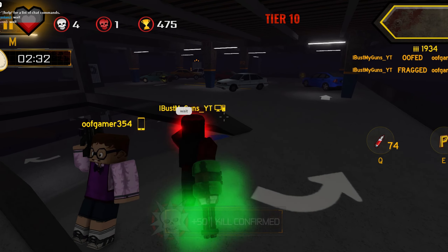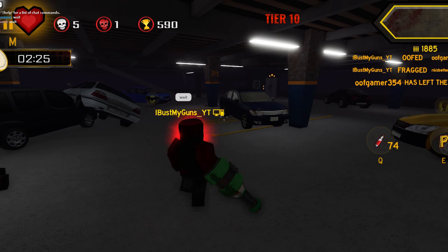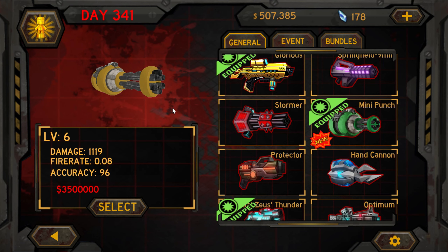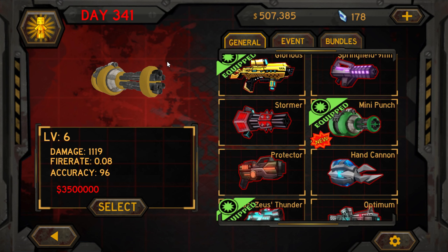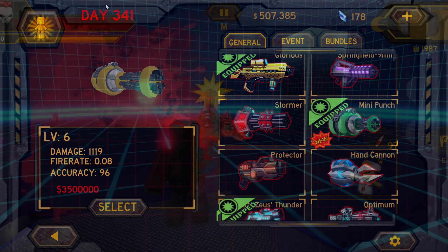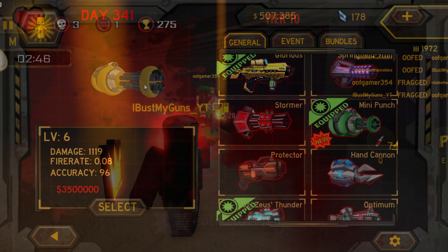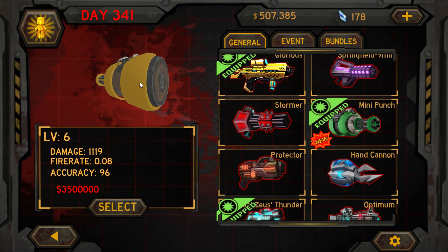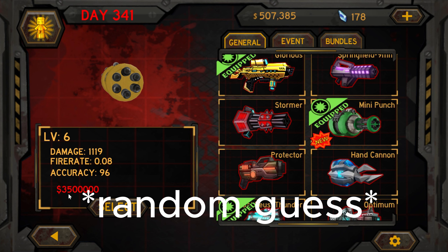Yeah, it seems pretty decent in versus — not crazy, but pretty good. It's kind of like the Gatling but a little bit better. Overall I would definitely recommend buying this gun and maxing it out. The 0.08 fire rate is pretty good, the accuracy is 96 which is amazing, plus the damage is great. On boss raid it demolished the first boss in seconds, on day 341 it demolished zombies, and in versus mode it was solid. It's pretty expensive — about 3.5 million, and costs 50 gems plus about 4.2 million total to max it out.